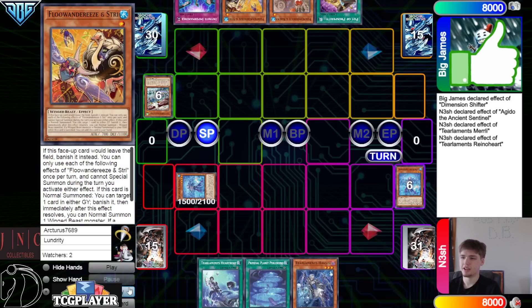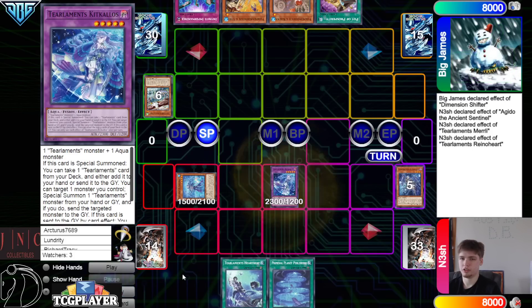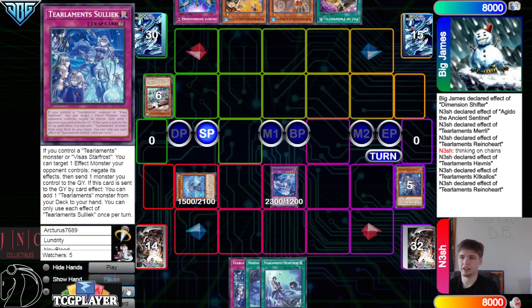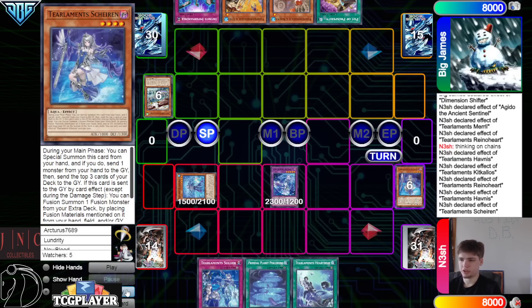Two can grab it back. Activate Miri and Rhino. So we're going to discard Havness, put back Merely, and then Rhino Engraver brings out Kit Kalos. New chainlink: Havness 1, Kit 2, Rhino 3. That goes through. They're not going to try to Imperm the Kit Kalos or anything — they're going to wait. They can Imperm the interruption if they want. Grab Solik, and then dump Shailen.